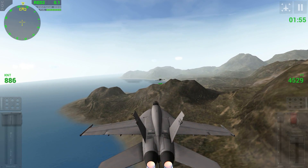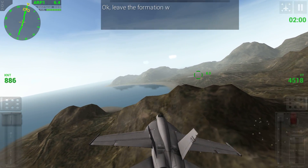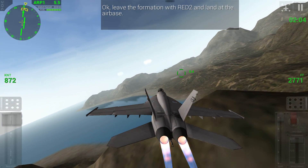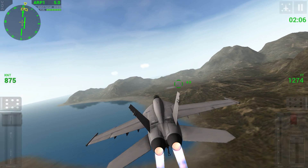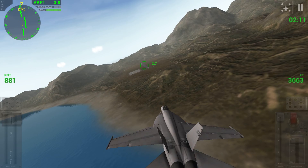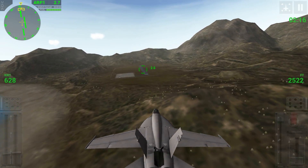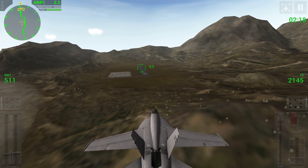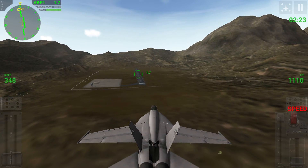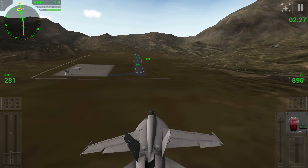We're still increasing in speed, which is absolutely insane. I don't know why he doesn't have his afterburners on — he's still going faster than us. Now we've got to start directing ourselves to the airport and see how fast we can get there and land. Once we get to about three miles, we're going to start slowing down as fast as we possibly can. We've got to be under 300 knots to safely land.